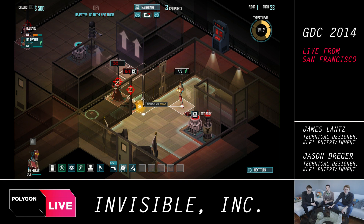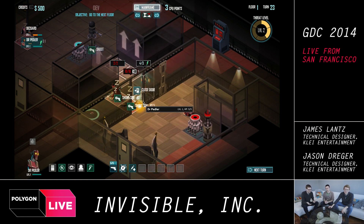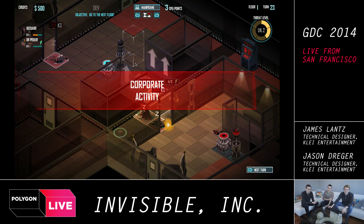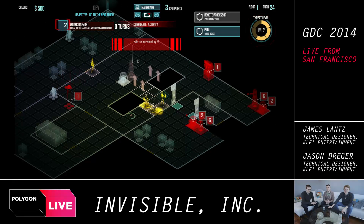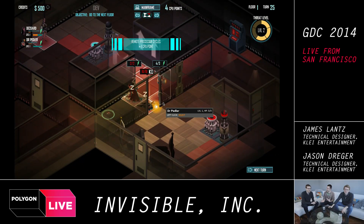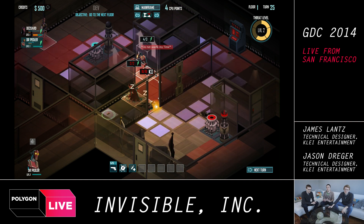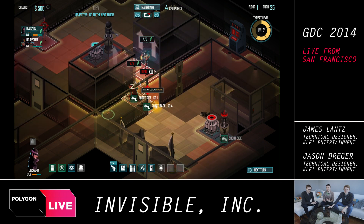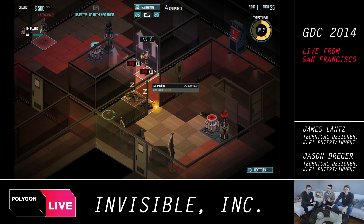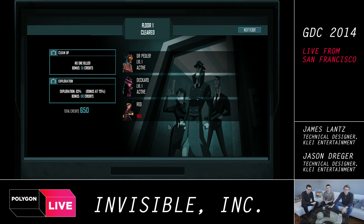This character is a cyborg — he looks awesome. Can you talk about the art style? The art style has gone through a number of iterations. Where we're at now is both set almost in the future and the past at the same time. It's a little bit cyberpunk — that's the future element — but at the same time it's very inspired by spy movies and 60s spy posters and things like that.